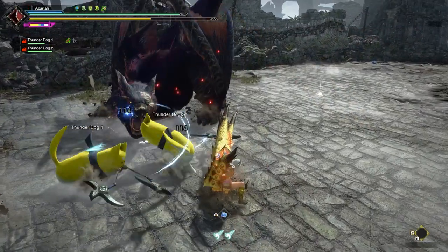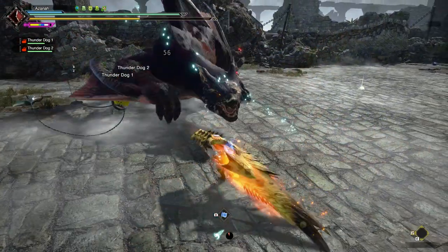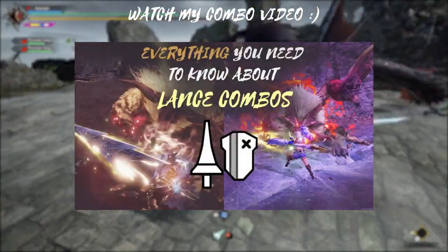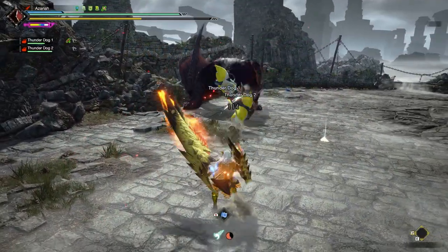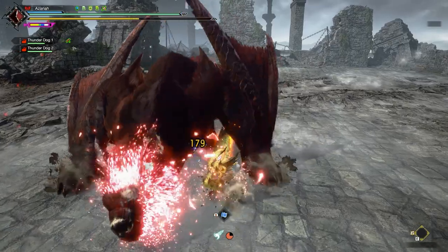Last is about combos. Elemental Lance requires a very specific playstyle. I recently made a combo video that covers the differences between raw and elemental playstyles. If you're unsure about what you're supposed to do, go check it out.